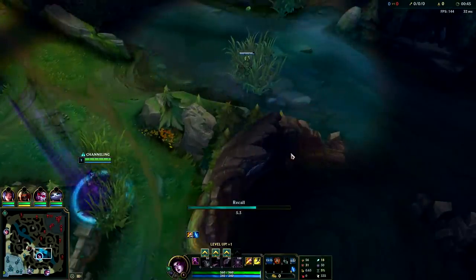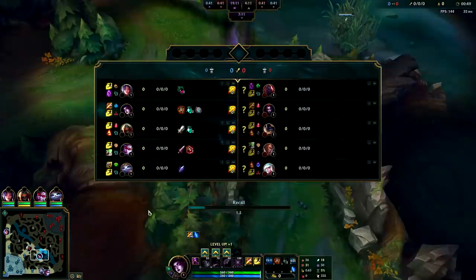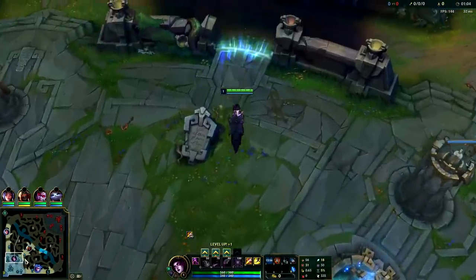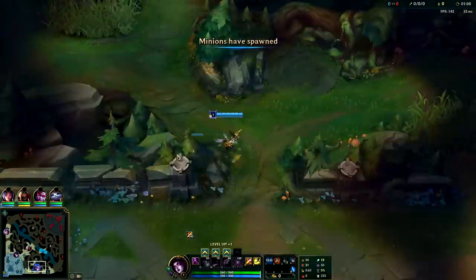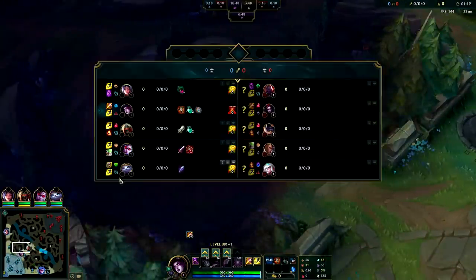The cool thing about Morgana jungle is people don't expect it, so when you pick it they don't really try to counter pick you. You always have that X factor on Morgana. You can start wherever you want — you can solo start raptors, solo start wolves, or start with your AD carry. In this particular game I'm going to solo start wolves. I already have my red side warded.